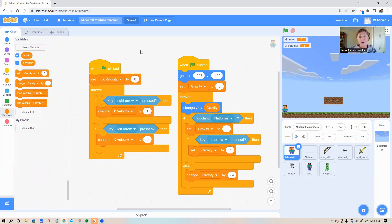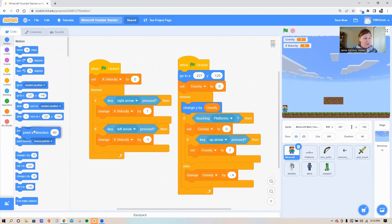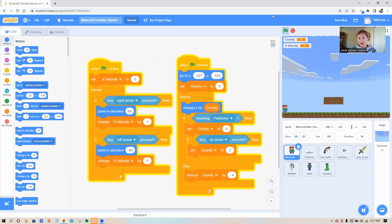Keep the right arrow at 1 and do the left arrow at negative 1 — we'll adjust those in a few minutes. Next, I want Steve turning side to side to look more realistic. Grab the 'point in direction 90' block from the blue motion circle and place it on top of both of your orange blocks. The right arrow stays at 90 and the left arrow switches to negative 90. Turn your flag on — see how Steve is turning side to side.